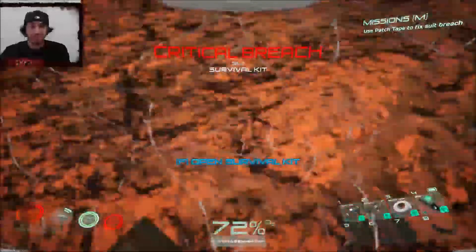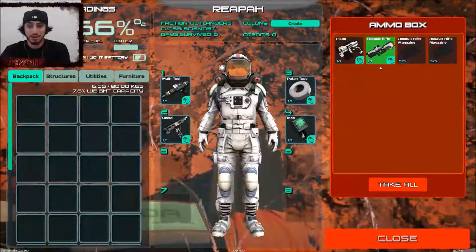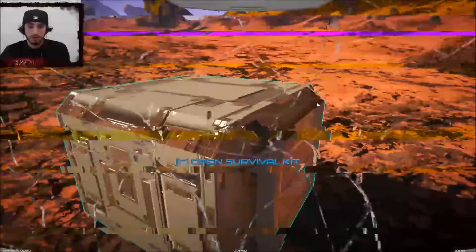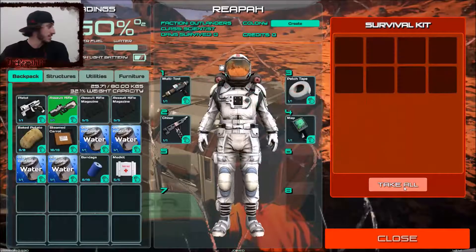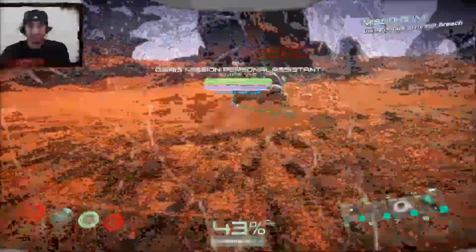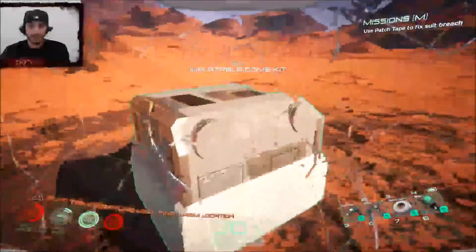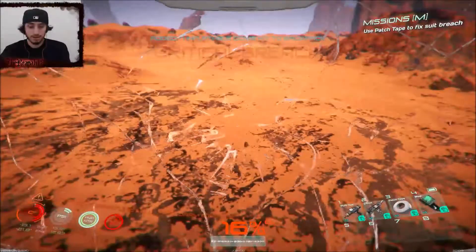Let me open this - I gotta save myself right now. We got a soul rifle, sounds good. Survival kit - don't mind if I do. I need duct tape, the struggle is real fam. I'm dying - and I don't even know how to run. Okay, shift. What is this inflatable dome kit?